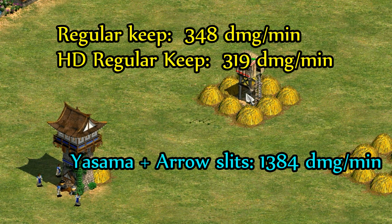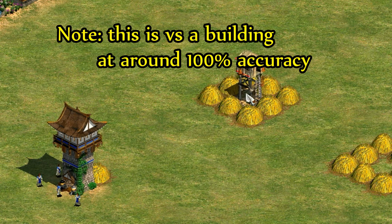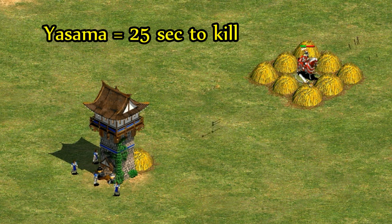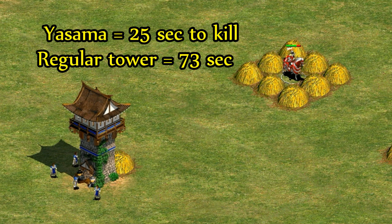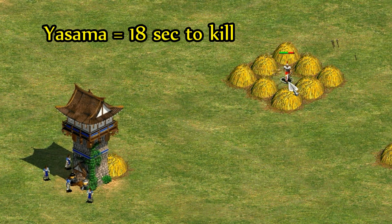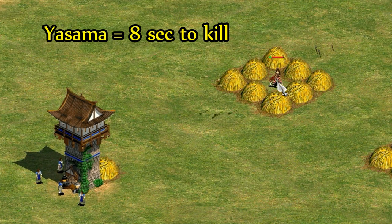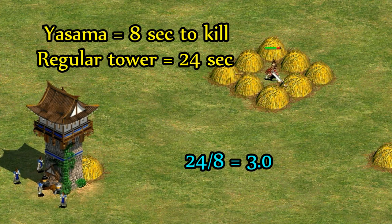The post-imperial Japanese tower un-garrisoned does about 1,400 damage per minute — about four times as much. Against a paladin whose pierce armor negates the weaker arrows, the Yasuma and arrow slits towers kill the paladin about three times faster than a normal tower. Against an elite huscarl with very high pierce armor the effect works out to about four times faster, and against an elite war raider it's closer to three again — it fluctuates between three and four depending on the unit.